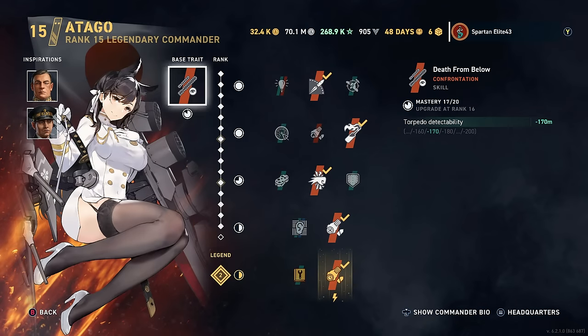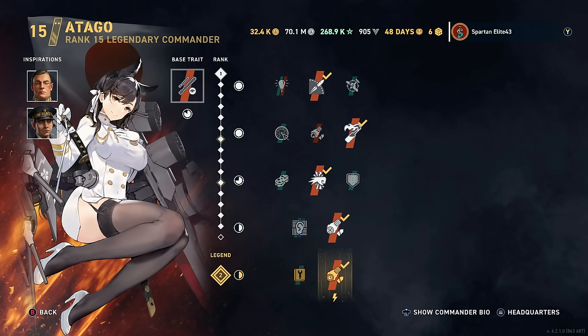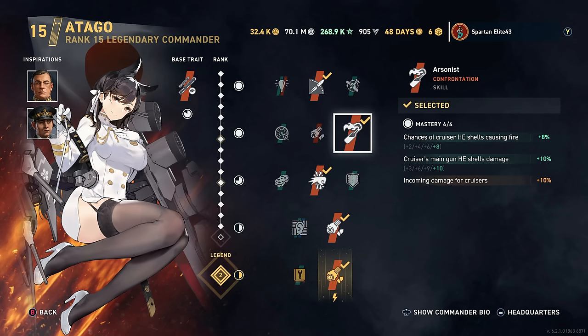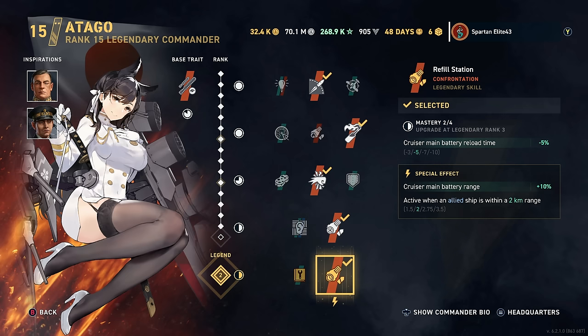We're running Azure Lane Otago. There are other commanders out there that are potentially better than this, but this is the best commander I have for this particular ship, so this is what I'm using. We have Nikolai Kuznetsov and Francesco Mimvelli with Beyond Range, Arsonist, Punch-Through, Fixated, and Refill Station.